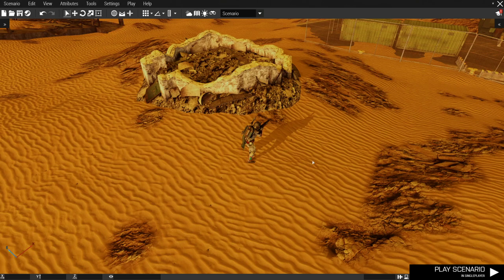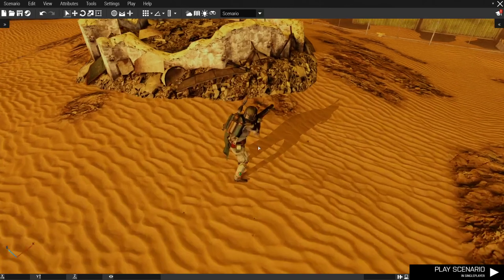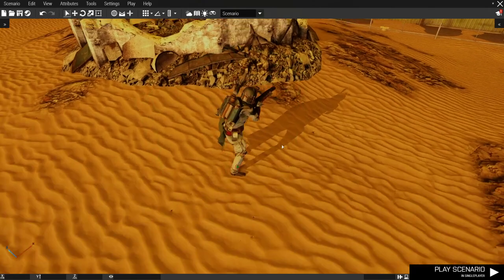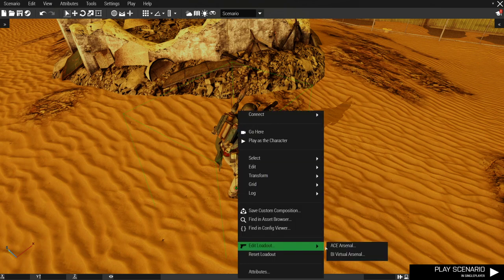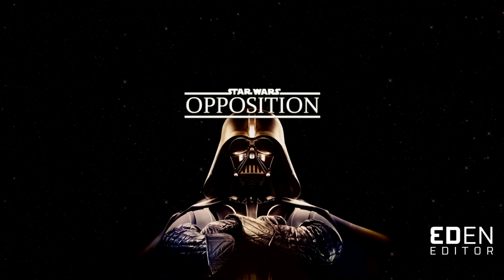Hi everyone, my name is Chult, and today we'll be looking at the 3AS control scheme for jetpacks. This mod is still in early alpha, so some of these controls may change in the future, but for now this is the working build.